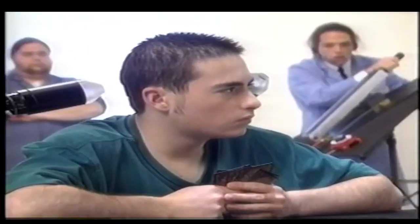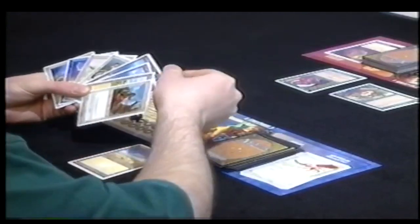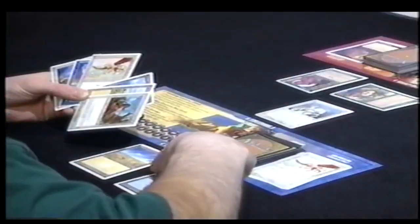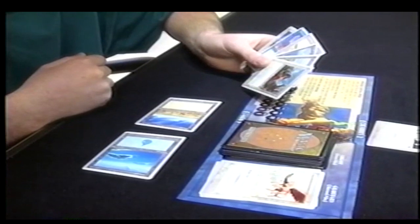On this turn, Player B, you'll play your first creature - a Knight Errant. Draw a card. Play an island next to your plains. Place the knight above your play mat like Player A did with his creatures, and tap both your lands. You're paying for the Knight Errant by tapping your two land cards: the plains for the white, and a second land of any type. Mr. Knight can't attack this round, so you're done.